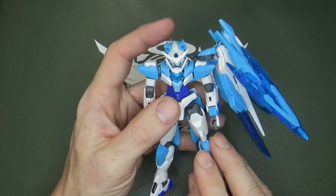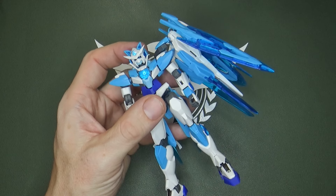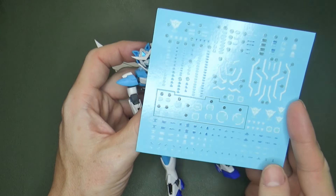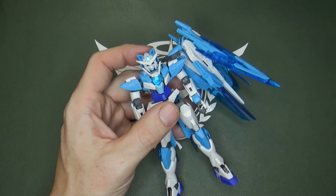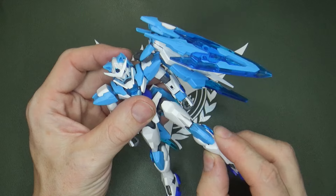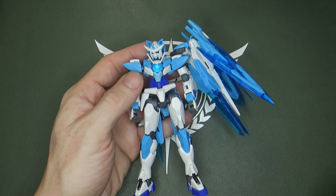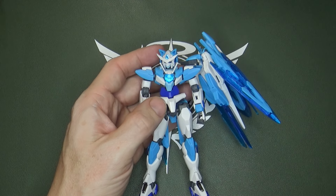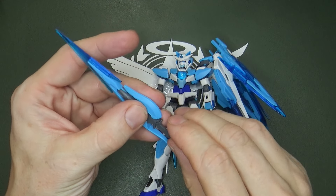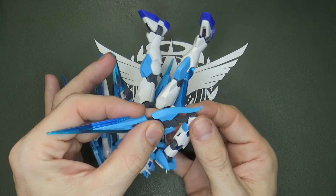Everything else is a nice light blue. There are no differences in terms of what it has — nothing's added to it. You do get water slide decals, which I'm assuming is more for the real grade, but water slide decals are nice. Posability is exactly the same, and all the joints are still about as good as the official — I don't have any problems. Everything is pretty tight. If I didn't know it was a knockoff, I would say it's official. The sword is the same, just in blue, and if anything the hinge is actually tighter, so it's a little harder for it to move and get in the way.